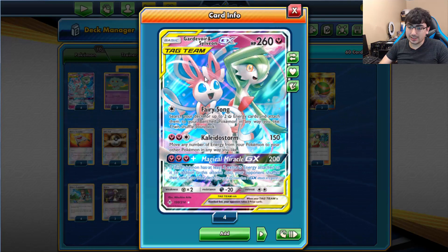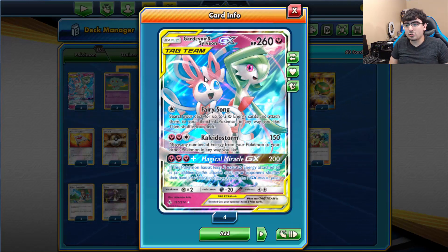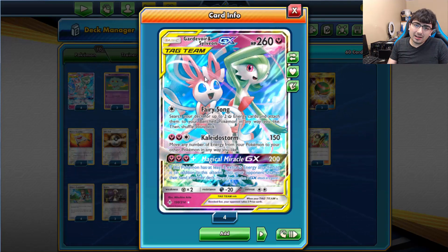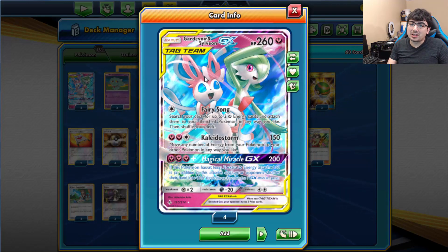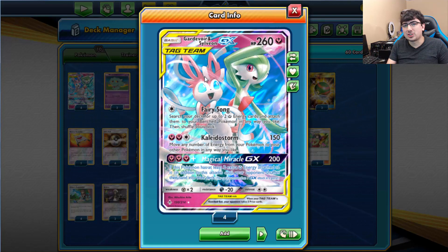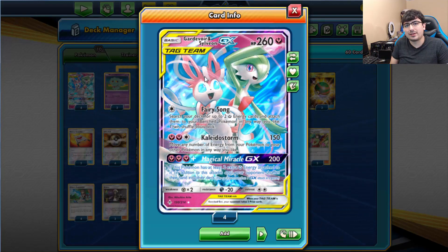All of its moves are pretty good. The first one is Fairy Song — you search your deck for 2 Fairy Energy and attach them to your bench Pokemon in any way you like. It's a lot like Xerneas' Geomancy from XY, but it's better because you can attach 2 Energy to 1 Pokemon, whereas with Xerneas you have to attach 2 Energy to 2 separate Pokemon. So that's pretty cool that you have the option.